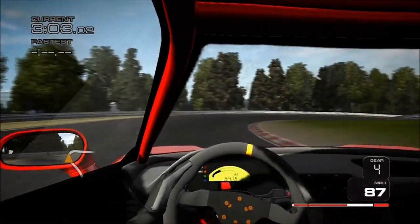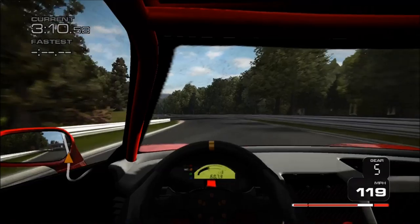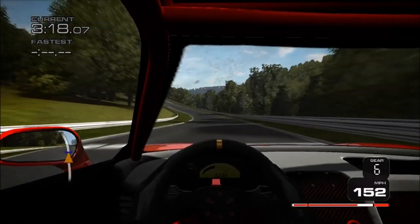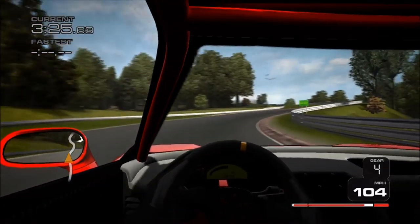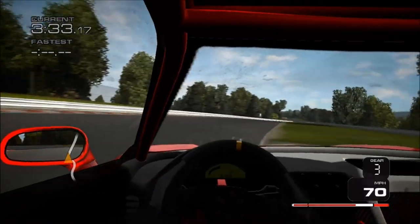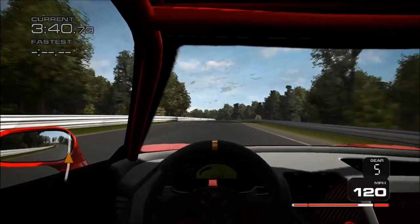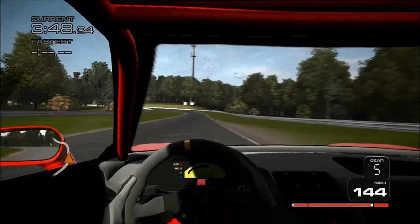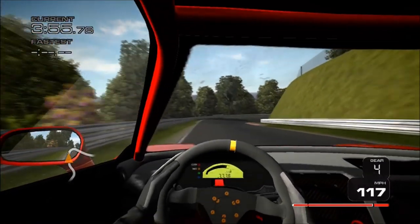Easily the two best things about this NSX are the price and the handling. The price might actually surprise you — you'd think a racing version of the NSX would be six figures, maybe even seven, but it's actually 85,000 credits, which is ridiculously well priced. To put that into perspective, the Farbow GTS is 125,000 and the Noble M14 is 115,000. Those cars have similar on-paper specs in some ways, and yet they simply do not have the cornering ability, the grip from great tyres, low weight, and high downforce that this one has.